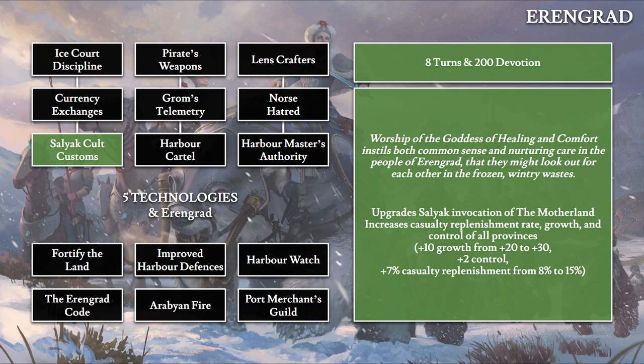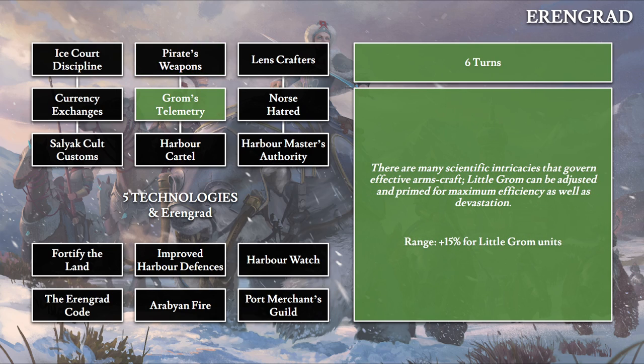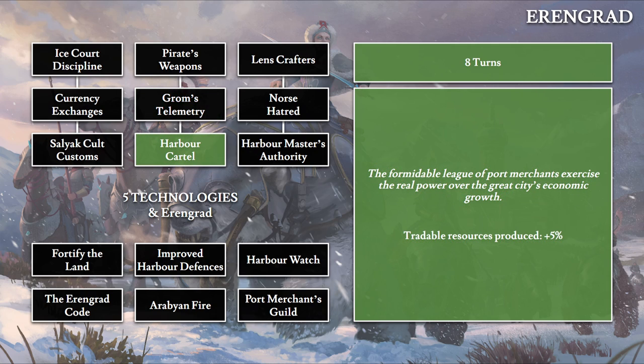Pirate's Weapon (four turns): 'The Old World's second largest trading port provides safe berth to pirates in return for knowledge of foreign martial advances.' This gives 10% ammunition and 10% reload time reduction for Kossar units. Grom's Telemetry (six turns) gives a 15% range boost for Little Grom, the lone artillery unit for Kislev. Harbor Cartel (eight turns) gives 5% additional trade resource produced.